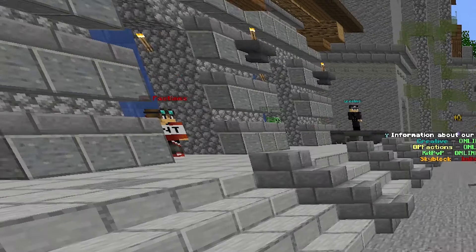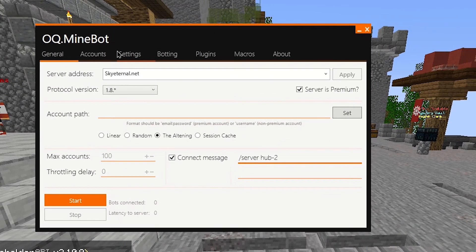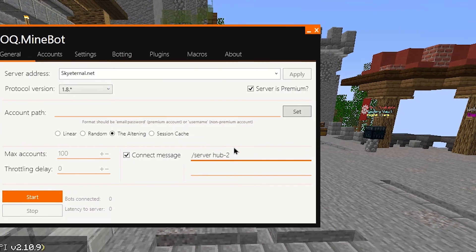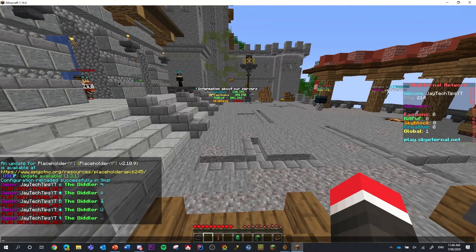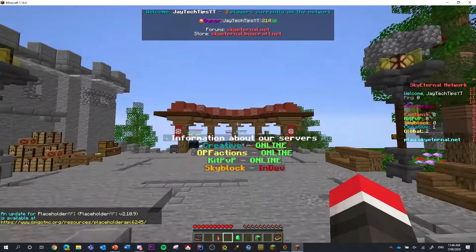I'm just going to drag this over. The program I'm using is called okie.minebot — I'll leave that linked down below in the description. I've set them all to head over to Hub 2, so once I press this start button and it loads up, they'll all join this server.